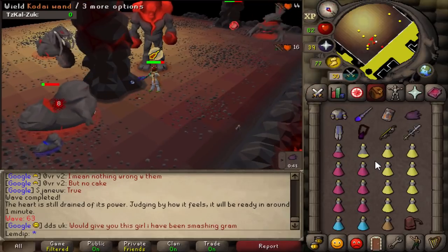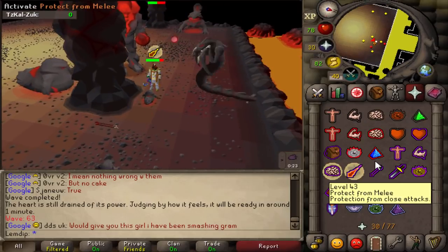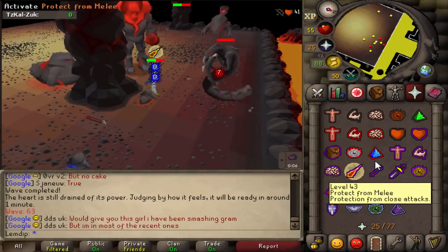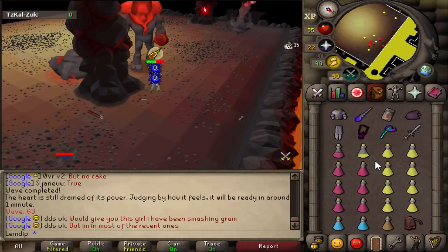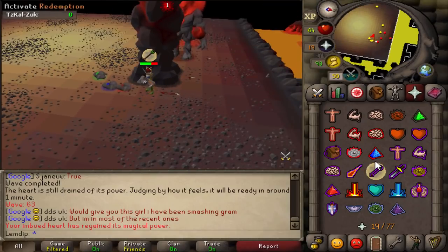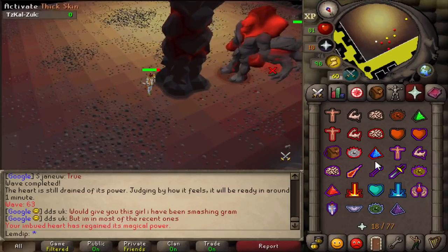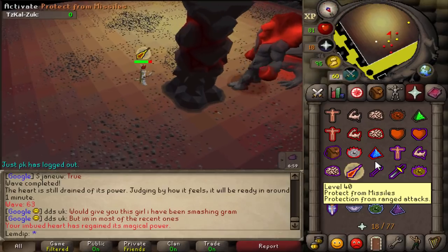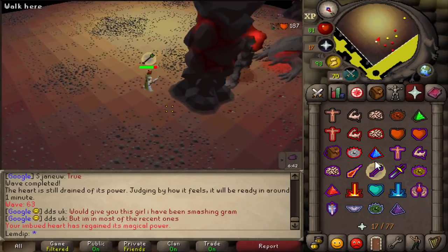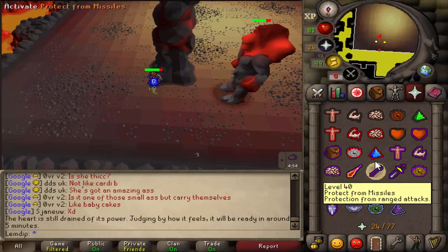Wave 63 deserves a mention because it has almost everything except bats, including two blobs. Hope for a decent spawn. Kill the melee as soon as possible if it's safe spotted and you have an escape route. Kill everything attacking you as fast as possible. If you're low HP, drink a brew regardless — but if you have loads of brews and this late in the run, now is a good time to brew up.